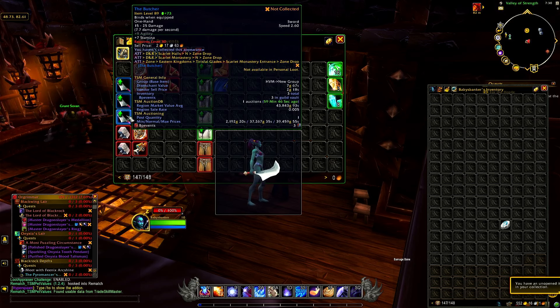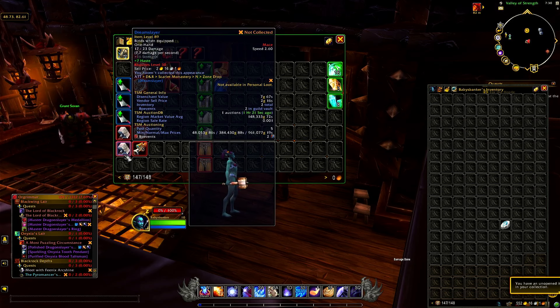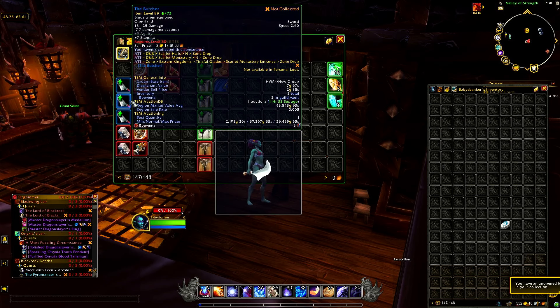We did end up getting three of the Butchers, so we can trade one of these over since we did not get one on our Alliance toon — 43,000 each, probably one of the more common blue items so not going to be the fastest seller, but I have sold these before. We also got the Dream Slayer, which we also didn't see on Alliance — and we actually got two of these, so we can trade one over. It's a little one-handed mace, 148,000 gold. Unfortunately we didn't get a second Cobalt Crusher like the mace we had on the Alliance toon.